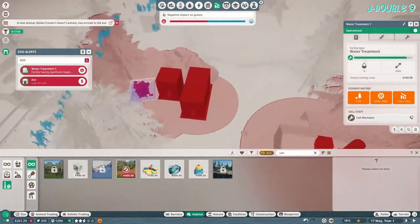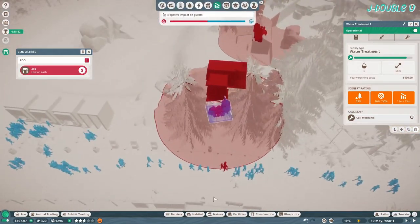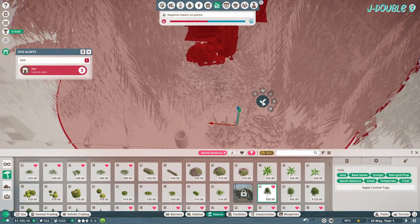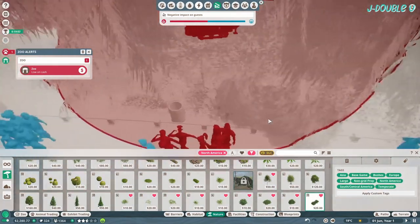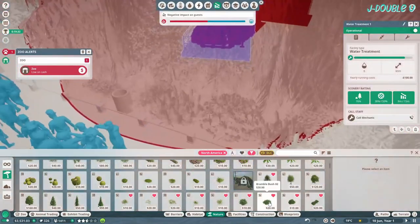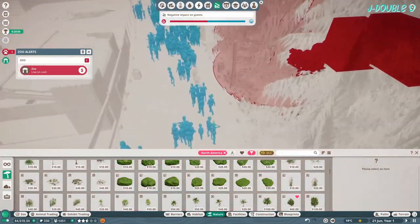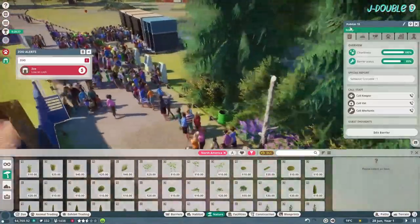Still need to reduce that negative area, so just fill in the area with plants as much as possible so it doesn't touch that path anymore. Anything and everything I can — it's still touching the path, so I'm just trying to reduce it as much as possible. I think that's pretty much done it.